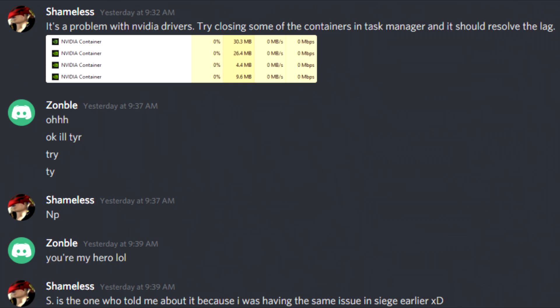All you have to do is press Control+Alt+Delete, go to your Task Manager, open up your processes, find the Nvidia containers and end pretty much as many of them as you can. Some of them will remain open but the excess ones are what's causing your lag. Just go in there, end those, and enjoy playing Decron lag free.